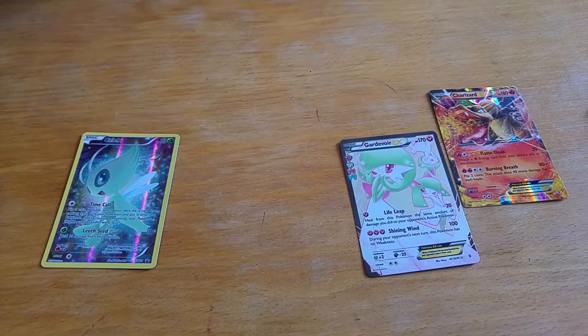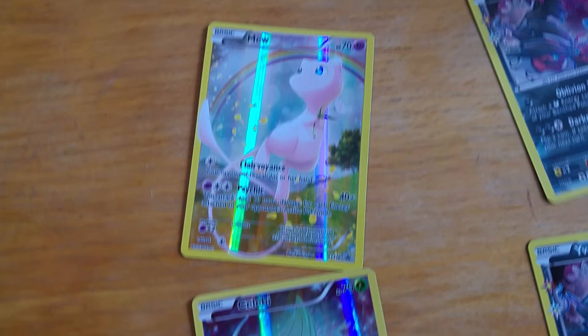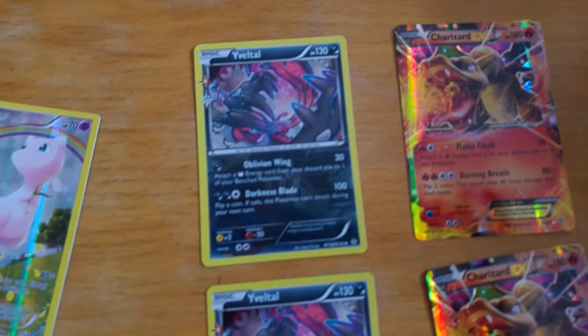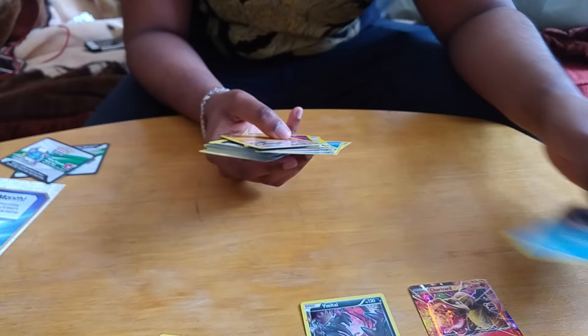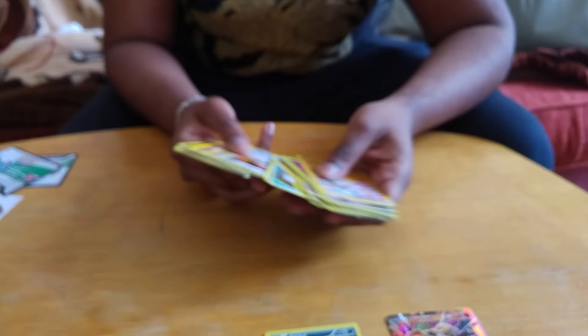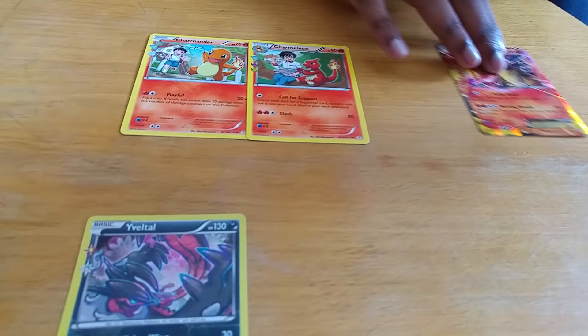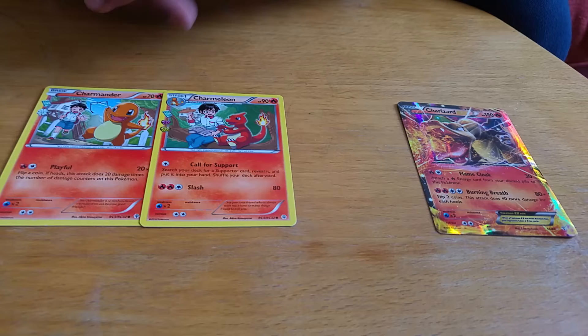These are the EX cards we pulled. These are the rares, and these are the cards you're meant to get. We got pretty lucky — pretty nice unboxing. Gyarados looks amazing — the art style is just incredible, I'm a big fan of it. Got a bunch of other shinies as well, which is great. I got the Charmander evolution line so far — just missing Charmeleon to get to Charizard EX, so I need that middle card. Hopefully in the next pack I can get him.